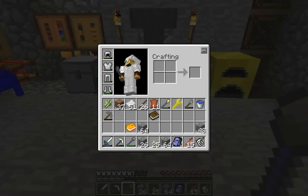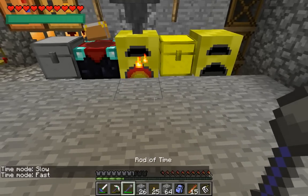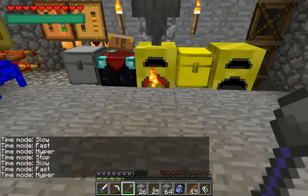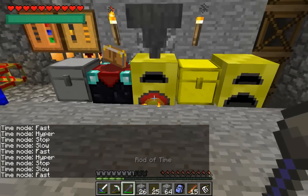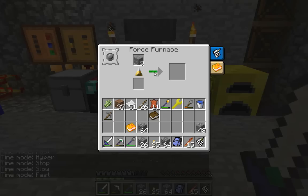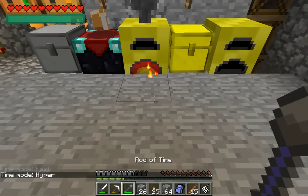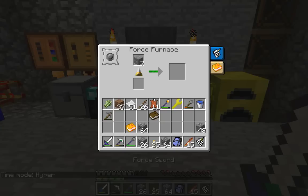So this is the Rod of Time. You can shift right-click to change its mode: stop, slow, fast, and hyper. I'm gonna switch to fast and just press it. I think it fed up my furnace a bit. Let's try hyper. Yeah, that's a lot faster.